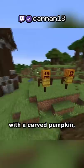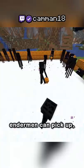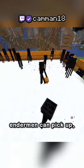I got to thinking — I know that some pillager outposts can spawn with a carved pumpkin. Pumpkins are one of the few blocks that endermen can pick up, meaning if one were to place it on two snow blocks, it would spawn a snow golem.